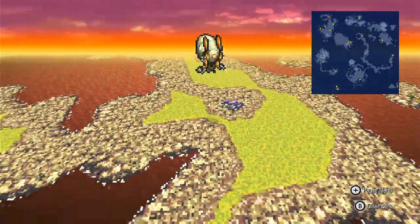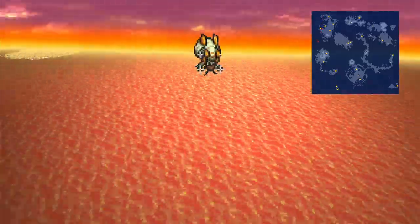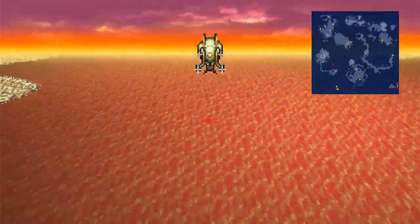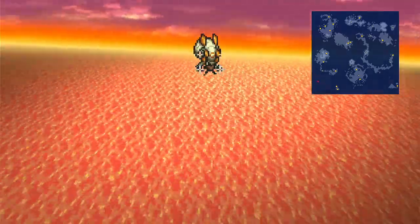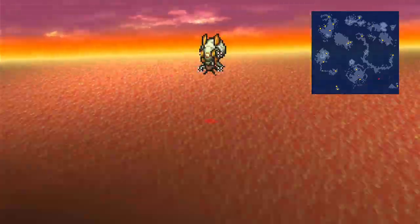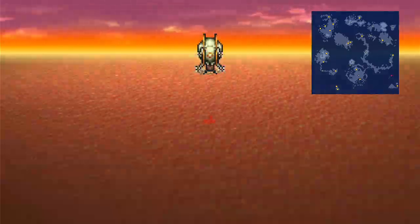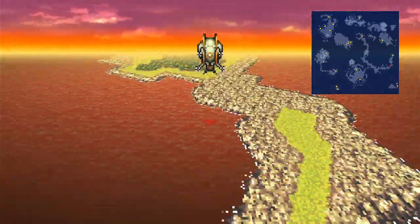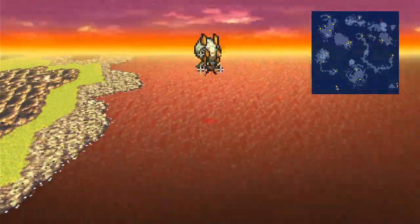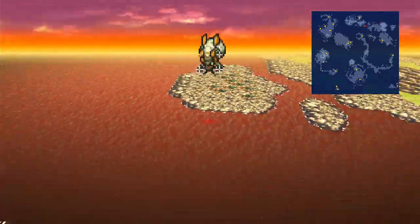This side quest you kind of want to do early because you definitely want to get the spell that this side quest rewards you with. We're going to be just flying around for a little bit. It's going to look like what we're doing is kind of pointless flying, but we're looking for a certain icon on the screen. In the SNES and the PlayStation versions of the game, this icon didn't show up — you just had to blindly fly into it, which was rather difficult and disheartening because you could fly around for a long time and just never hit it. It's just a random point on the map that would actually activate this. But in the Pixel Remaster, you actually have an icon, which makes it immensely easier.